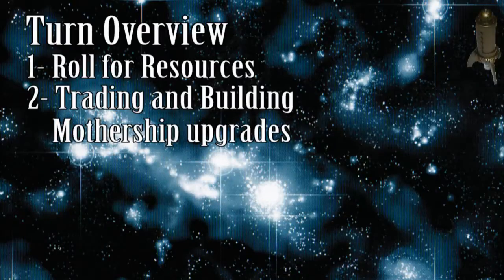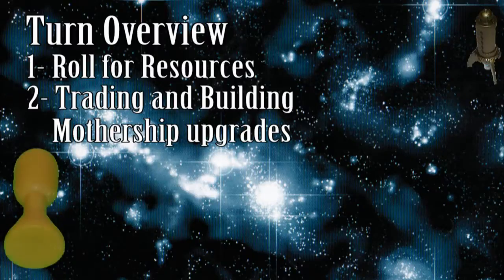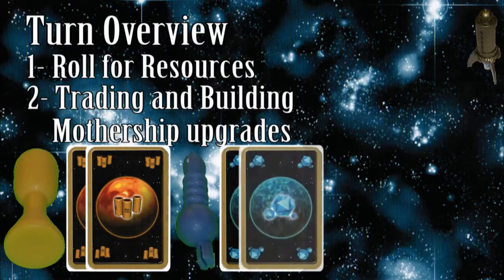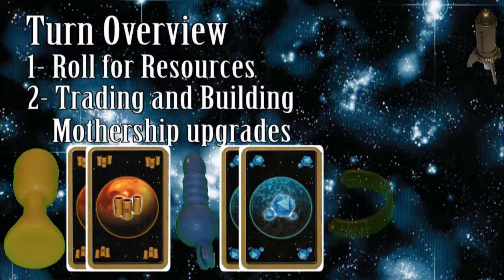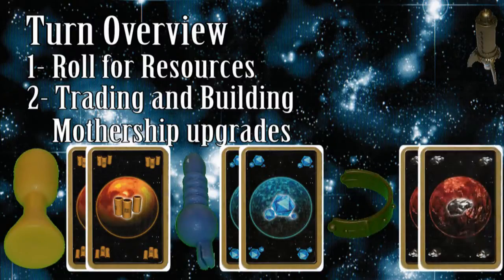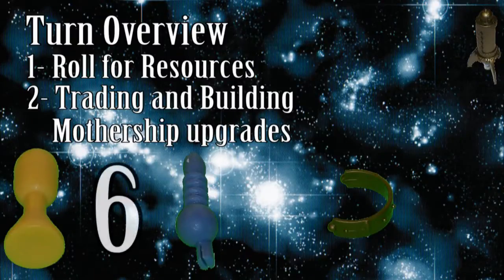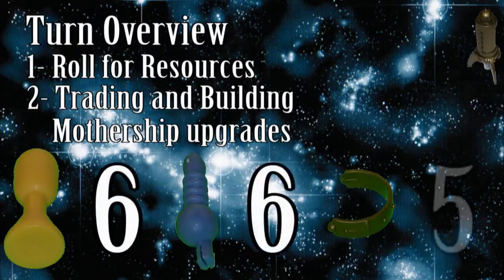The mothership can be upgraded with the following expansion modules: boosters cost two fuel and allow all of your ships to move one extra space per turn, and are also used to determine the outcome of some encounters. Cannons cost two carbon and improve the combat strength of your ships, which is useful when fighting pirates and defeating pirate bases. Finally, freight rings are used for trade agreements with friendly aliens and defeating ice planets. A mothership may have no more than six boosters, six cannons, and five freight rings.